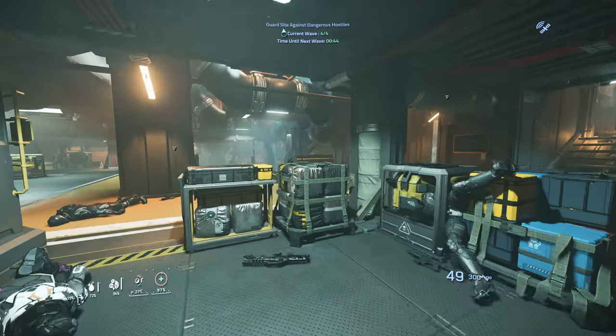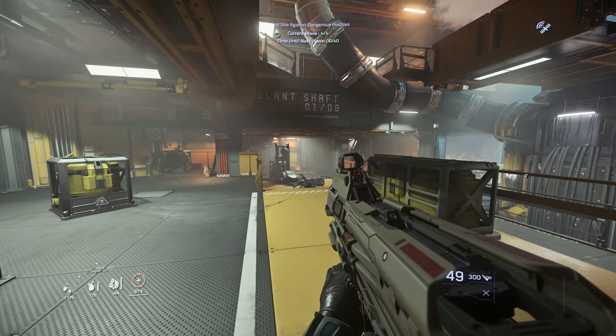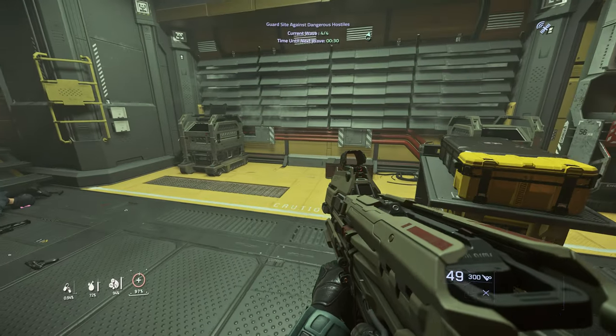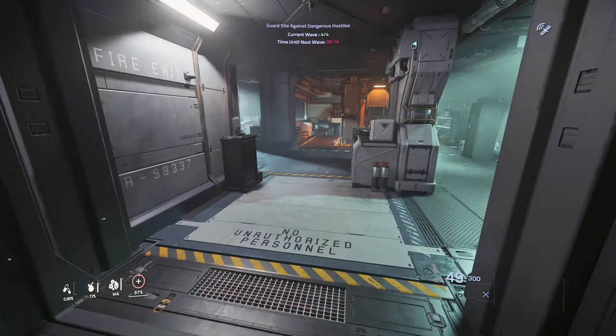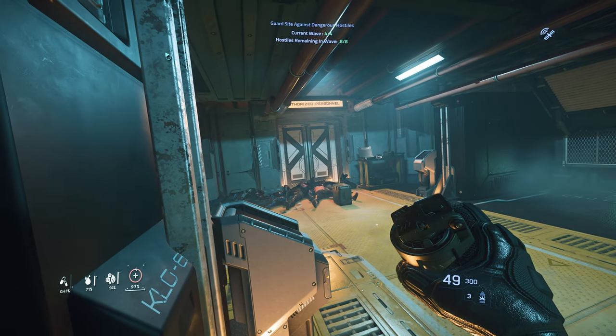This server is not one of those deadly servers, so the NPCs don't react very fast. When you go into a server where they react really crazily, those NPCs can be very deadly. If we go into those servers, we have to be really careful. I'm going to camp this spawn closet for the last wave — eight out of eight.